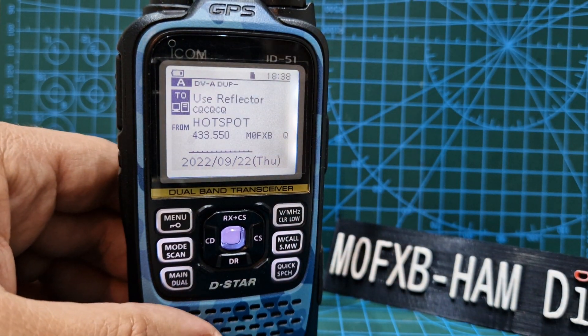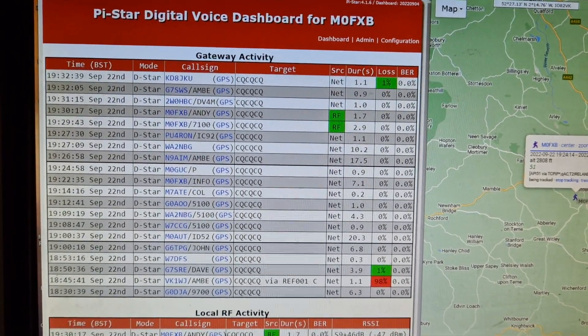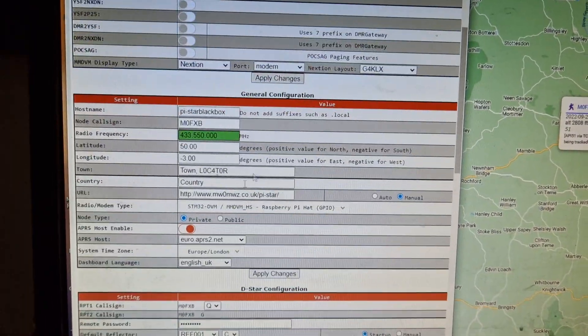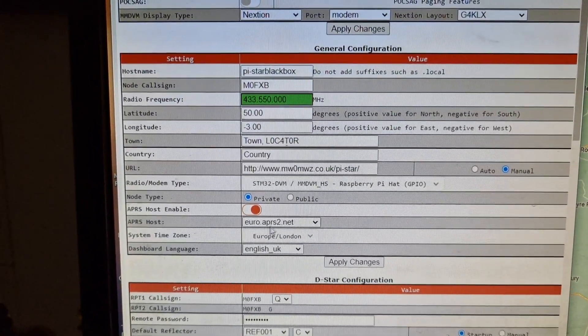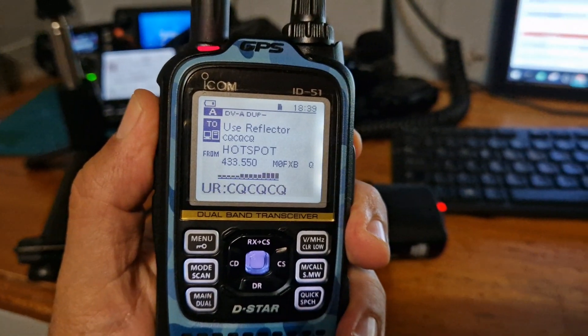Now let's look at our hotspot. Back at our Jumbo hotspot, click Configuration at the top and scroll down. Just make sure you've turned on APRS host enable. I've selected Euro APRS 2. And that's it — then key the mic.